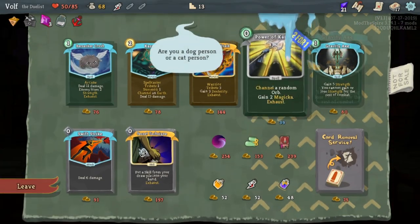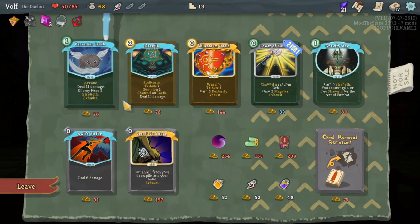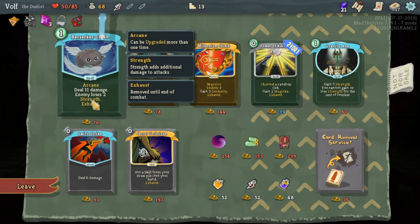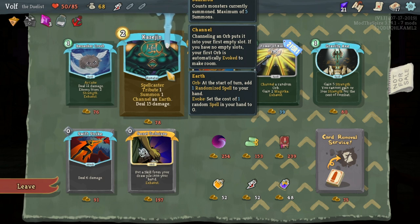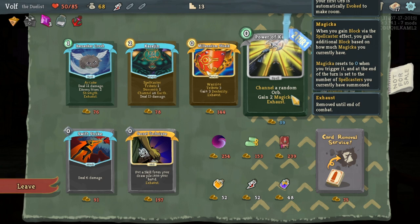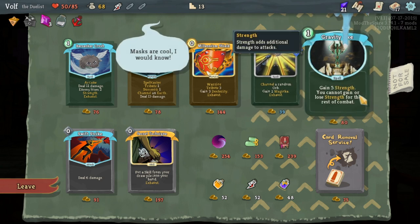Let's look at some of these cards. Little Kuriboh over here - dealing 11 damage and an enemy loses 2 energy - that's not bad, but I can't buy it. Tribute summon - that's just space in the tray and I get earth but no damage. Warrior - the first time you tribute a warrior for another warrior, at the start of each combat choose any stance to enter - okay, that can give me dexterity. Channel a random orb and gain 2 magicka. I would like to build a magicka dex build soon.